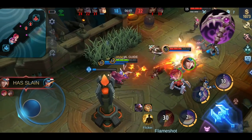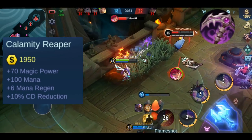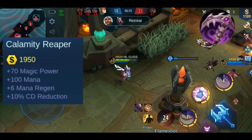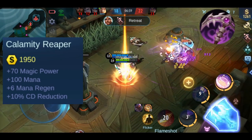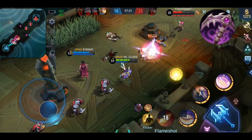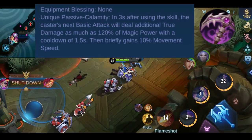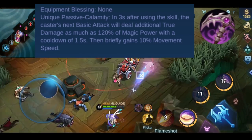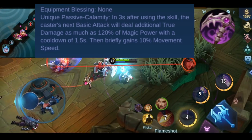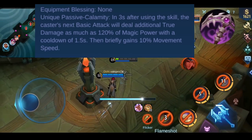Lastly, let's talk about Calamity Reaper. You get plus 70 magic power, plus 100 mana, plus 6 mana regeneration, and plus 10% cooldown reduction. This item has one effect called Calamity: within the next 3 seconds after using a skill, the next basic attack will deal additional true damage equal to 120% of your magic power. You also get 10% more movement speed for a brief moment. The cooldown for this is 1.5 seconds.